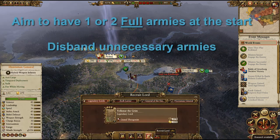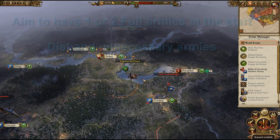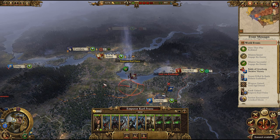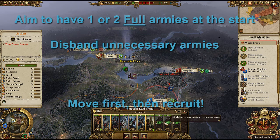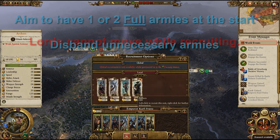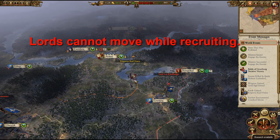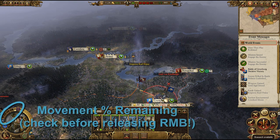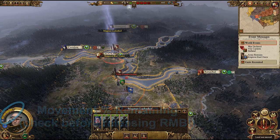Aim for only one or two stacks at most in the early game. Don't be afraid to disband your second army to keep your finances in check. To move your Lord, select them and hold down the right mouse button to see your movement path and remaining movement percentage. When attacking an enemy army or settlement, always ensure you have movement points remaining. If this counter reaches zero, there is a high chance your character will stop right in front of them, leaving you in a vulnerable position.